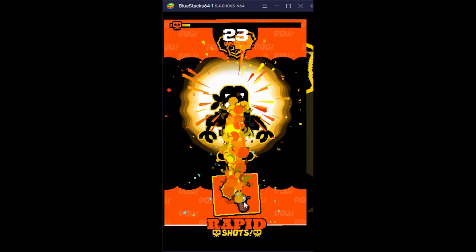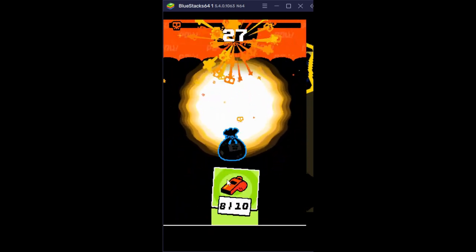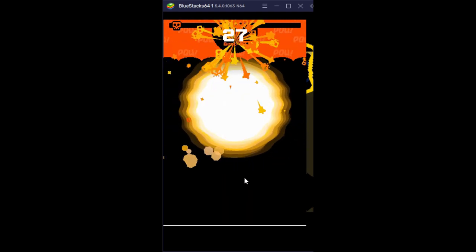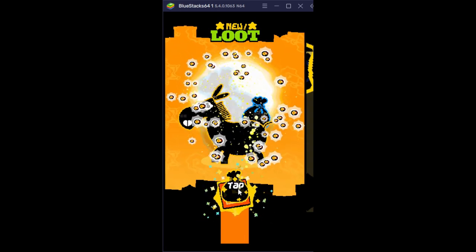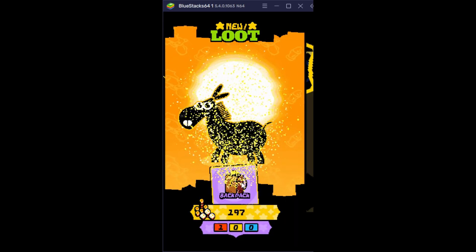Now you get to finish him off by tapping as fast as you can on your screen. Since I'm clicking I didn't want to give you loud clicks in your ears. And that's how the game is played — we had three loops from the whole level and area. You get that much stuff and it all goes into the backpack.